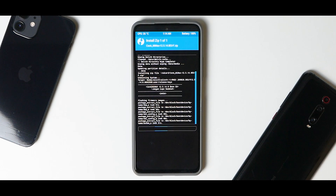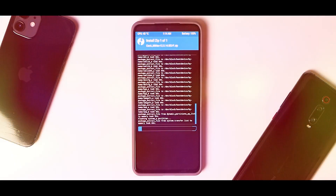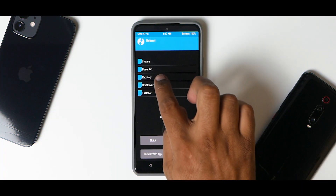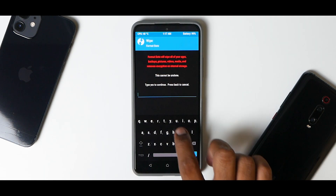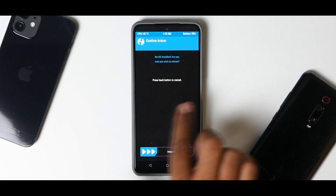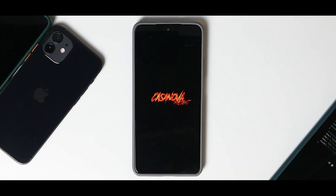Since this is a MIUI-based ROM, it will likely take time to flash, so please be patient. Once done, go to the main screen, go to reboot, and select recovery. Once booted back to recovery, go to wipe, then format data, type in 'yes'. If you get any error, just ignore it.